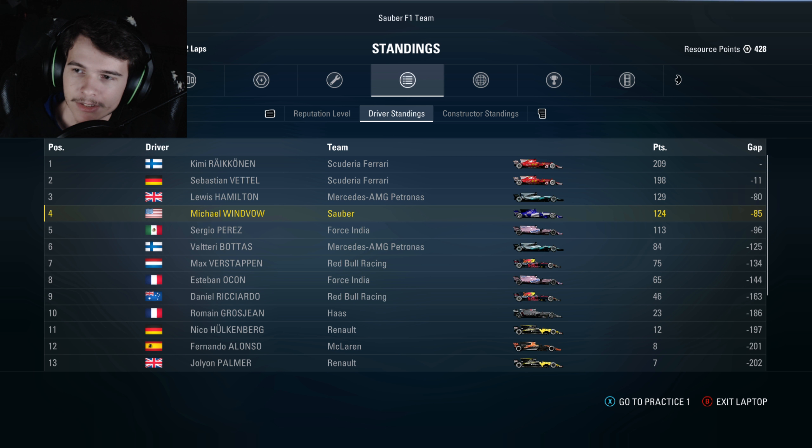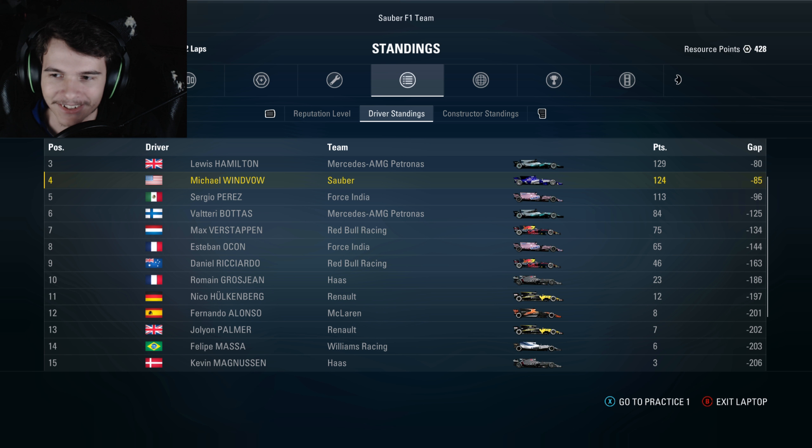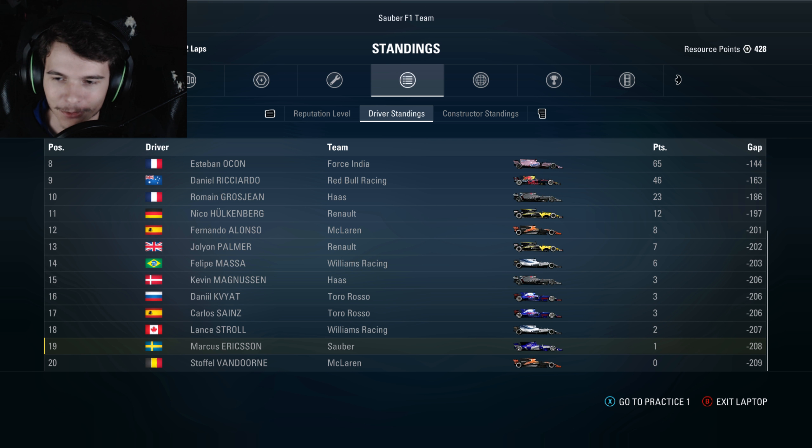Still all Ferrari. Kimi Raikkonen opening up the points gap over Vettel. Lewis Hamilton is 80 points back, and we're only 5 points behind Lewis Hamilton. Perez is closing a little bit, and we still got a huge gap on Bottas - that's all I really care about. We're technically not totally eliminated from the championship battle yet, but that's not looking good. Our teammate finally scored a point - Marcus Erickson - so he's out of the tie. It's all Stoffel in 20th place now. Hopefully Marcus can score some more points before the season's over, but at least he's not tied with last anymore.